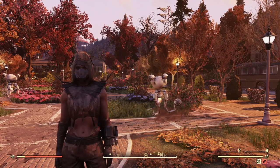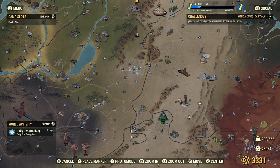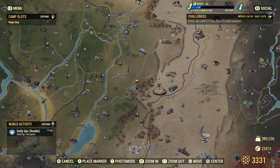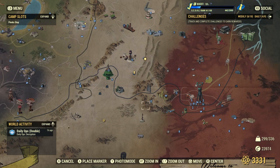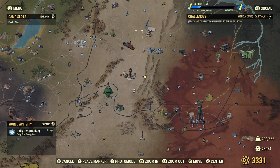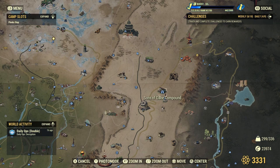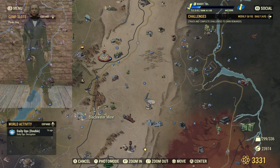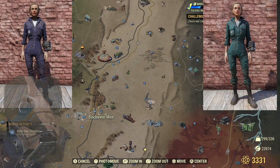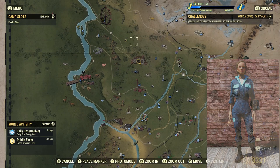Now I'll go over outfits you can get from events or dailies. In the Savage Divide — the middle gray-brown region that divides the map — you'll want to look out for the events: Encryptid, Guided Meditation, Uranium Fever, and One Violent Night. These randomly spawn; One Violent Night is at Sons of Dane, and Guided Meditation is at the Palace of the Winding Path. These have a 0.1% chance of dropping the BoS Jumpsuit, White Spring Jumpsuit, Forest Scout Mask, Urban Scout Mask, and White Powder Jumpsuit.